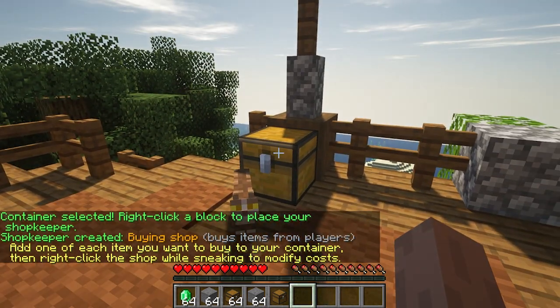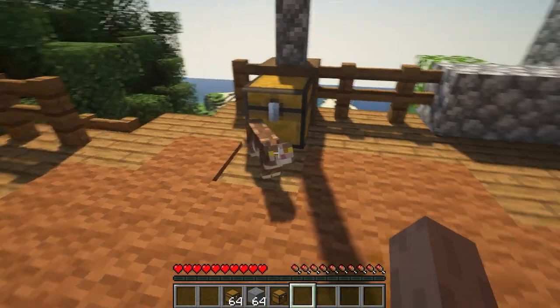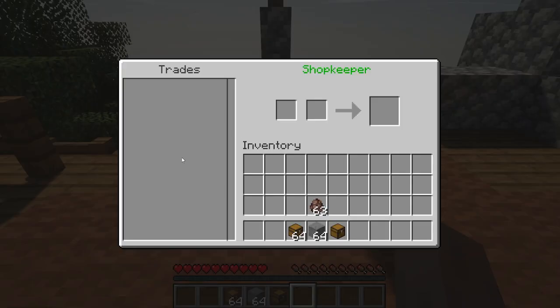Since it's a buying shop, you want to add some items inside your chest. I'm going to put stone and emerald. So let's say if a player has one stone, I'll give him one emerald — he gives me one stone, that's how it goes. If you right-click the cat, or the NPC, it opens the shop interface.